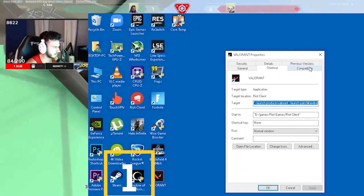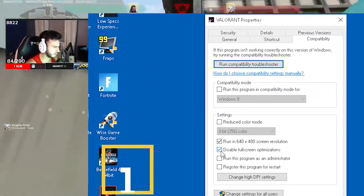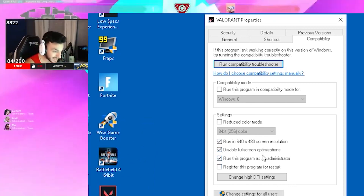First, right-click on the Valorant icon and go to Properties, then the Compatibility tab. Tick the first three options, click Apply, and hit OK.